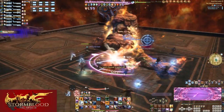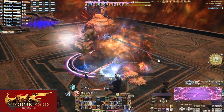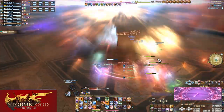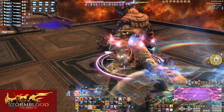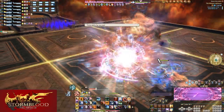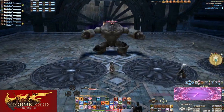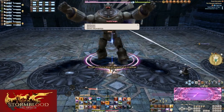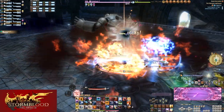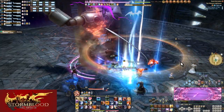Just by being in an 8-man party, the default LB size is 2 bars. Upon entering a boss fight, the LB bar will increase to 3 bars, and unlike in dungeons, every boss is allowed 3 bars — not just the final boss. Upon starting a boss fight in 24-man raids, the LB bar will be reduced to zero. So if for whatever reason you have unspent LB, it truly was wasted.